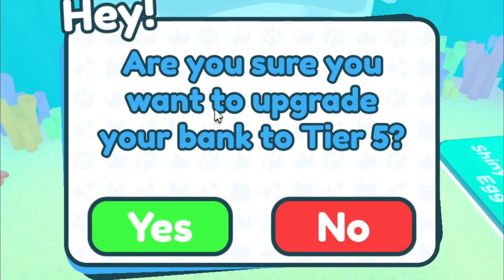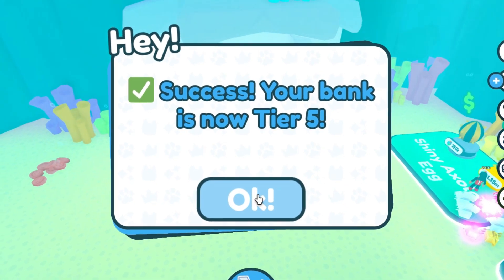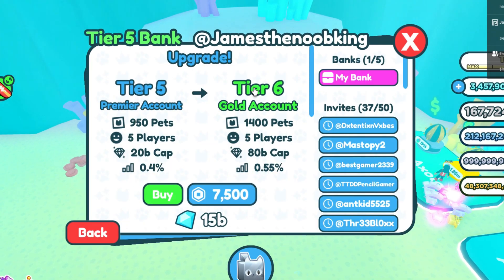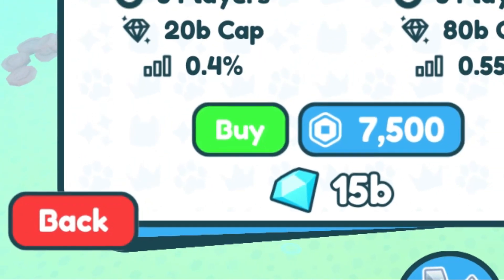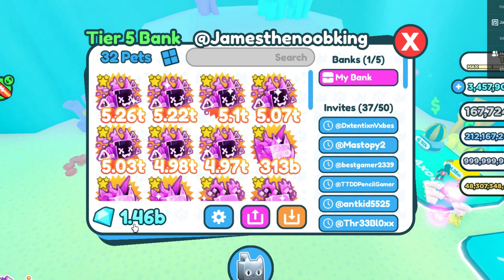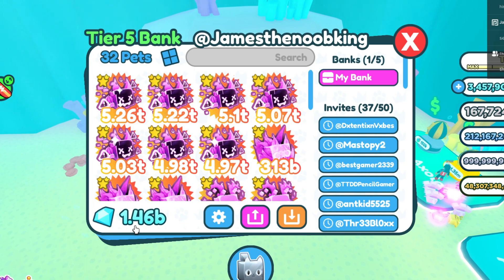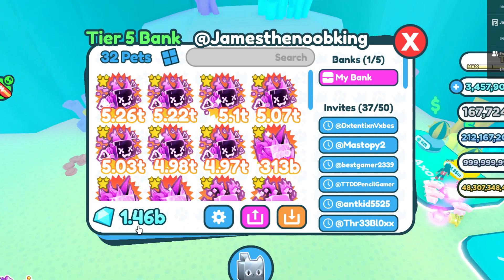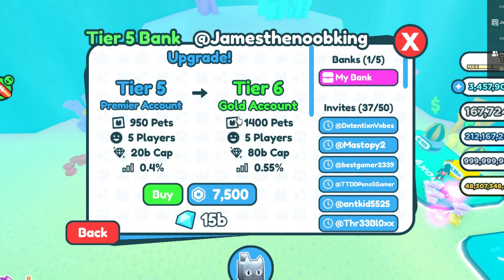It says: 'Are you sure you want to upgrade your bank to Tier 5?' Yes, I'm sure. Success — your bank is now Tier 5! Upgrade your bank to Tier 6 — what is this? That's awesome. There's a Tier 6, a gold account, with an interest rate of 0.55% and a cap of 80 billion gems. We are Tier 5 now. I was wondering why I still had 5 billion in my bank — it just dropped to 1.46 billion. We just spent 3.5 billion, but it's okay because we are going to get so much in free diamonds now that we have a Tier 5 bank account.